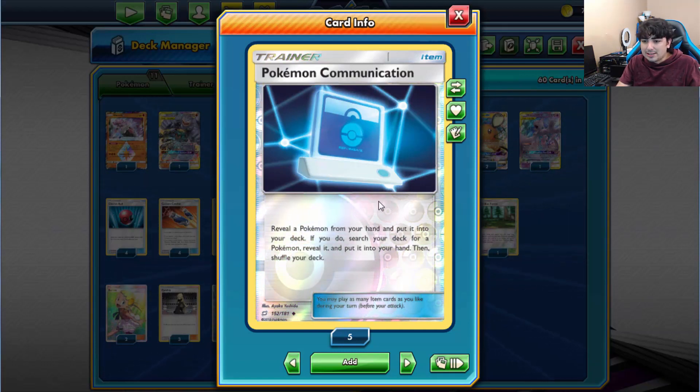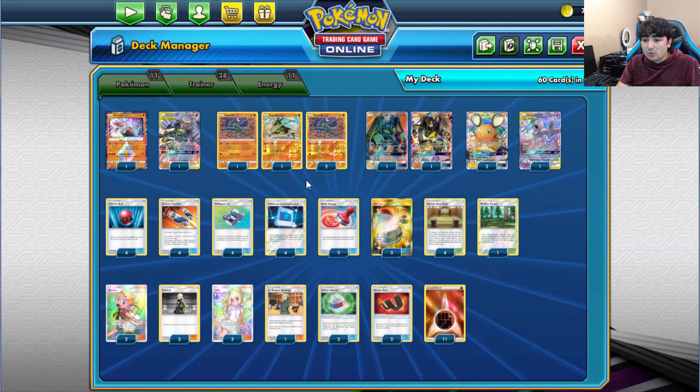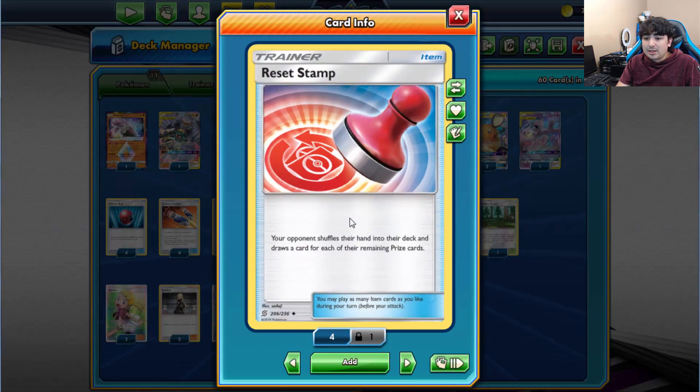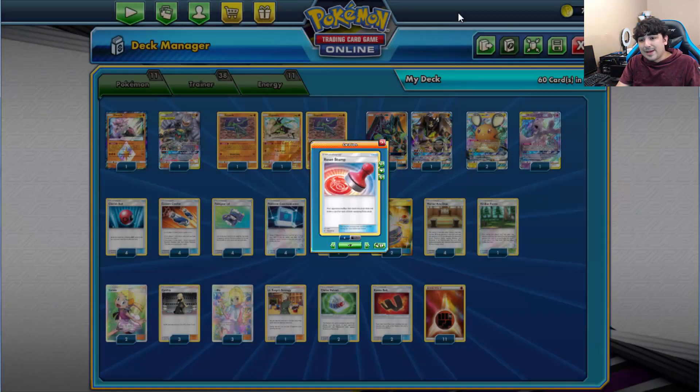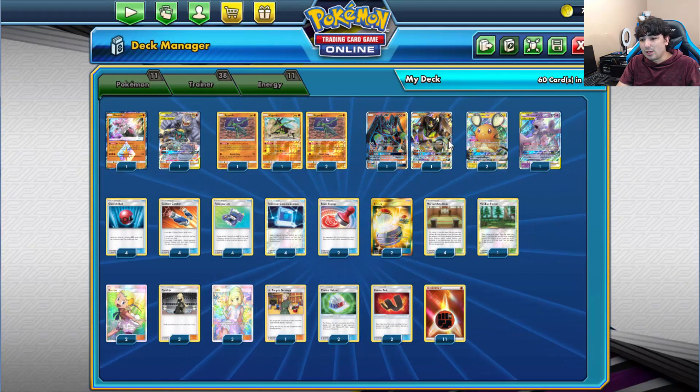We're running 2 copies of Reset Stamp — your opponent shuffles their hand and draws a card for each remaining prize. It's most effective late game when they've taken a lot of prizes, but early game it can also ruin their setup entirely. We run 2 copies of Switch because most things in here have a pretty big retreat cost.